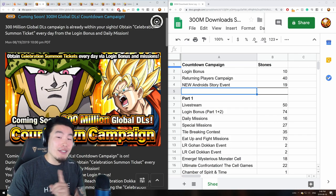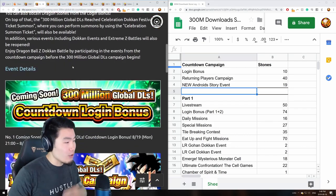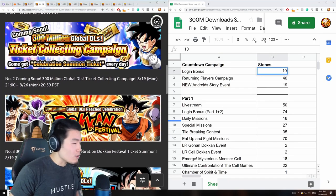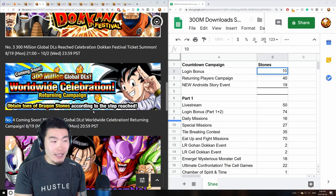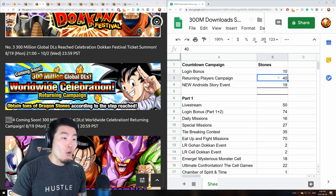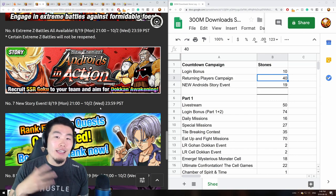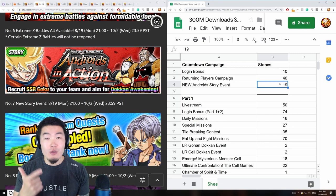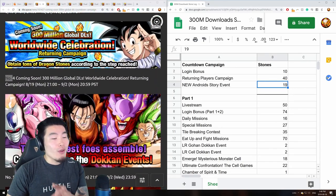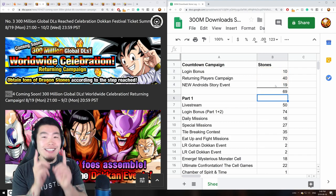Let's start from the very beginning with the countdown celebration, which I count as part of the 300 million download celebration since it's directly related. First, the countdown login bonus gave a total of 10 dragon stones. Then the worldwide celebration returning campaign, where we got stones based on the number of players that returned, gave a total of 40 dragon stones. Finally, the new androids in action campaign with the Yard Rat Goku gave 19 stones from stages and associated missions, bringing the countdown campaign total to 69 dragon stones.